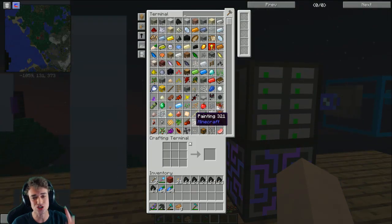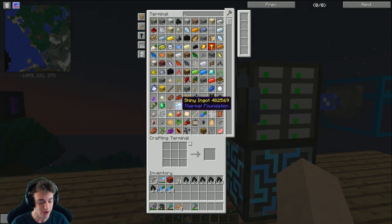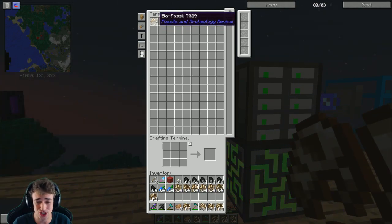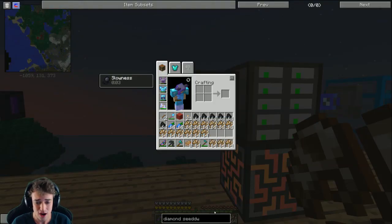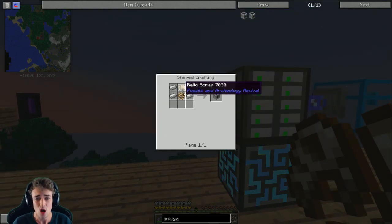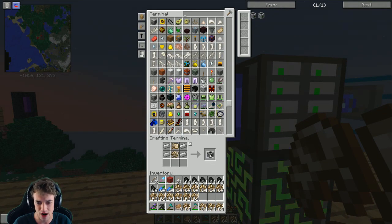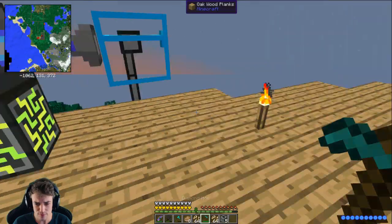So the first thing we need to get is biofossil, which we already have - so much biofossil it's almost too much. Then we need to make an analyzer, which we actually already have, but I want to get another one. Let's get an analyzer up and going - it's this guy right there. Let's go into the crafting system, I want to make five of them, that should probably be fine.